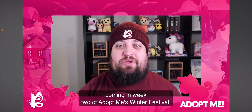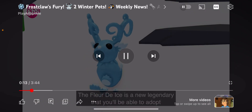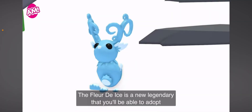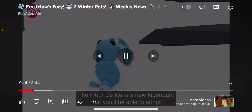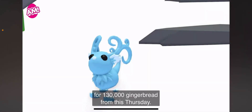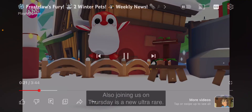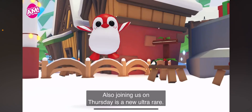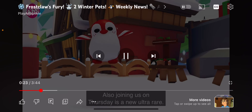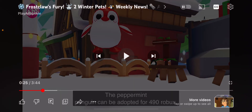I have predicted — yes, save your gingerbreads. This is a legendary pet. Very cute, very adorable. And yes, I can afford four of them easily right now. This one's very cute as well. Ultra rare. Whoa, peppermint — I like peppermint. But it's Robux, I cannot afford that one.